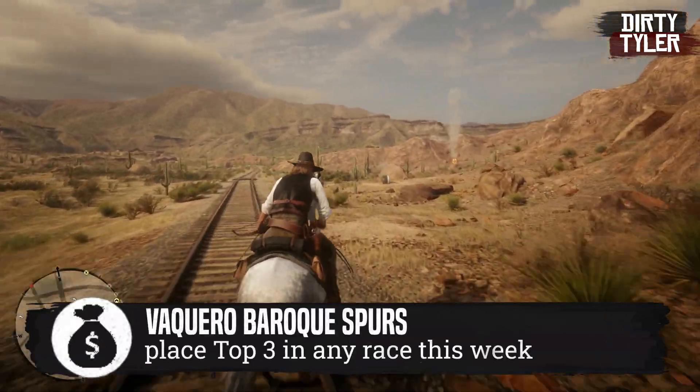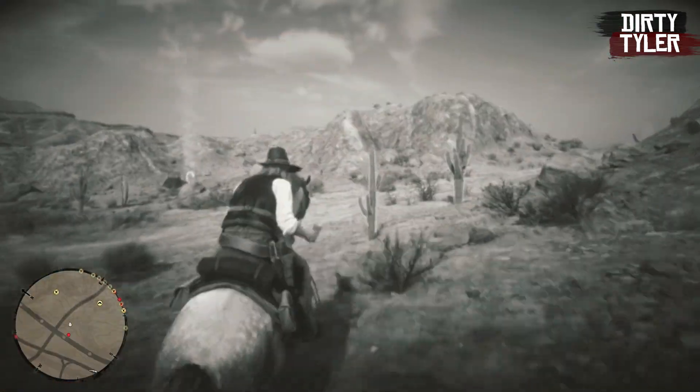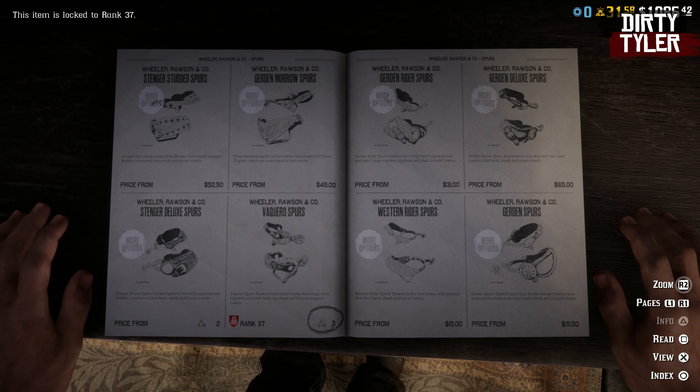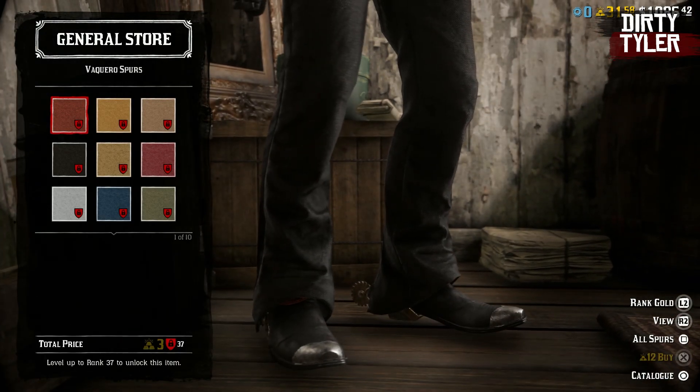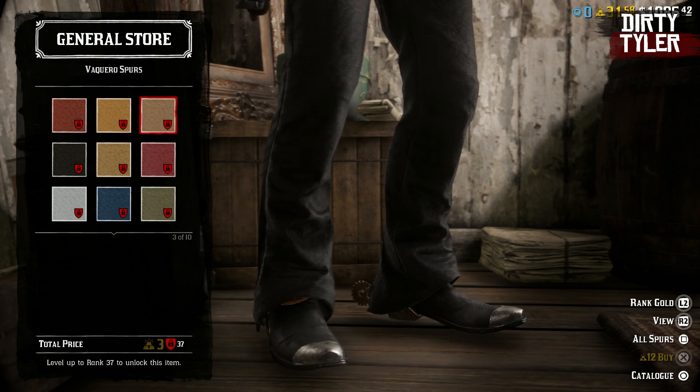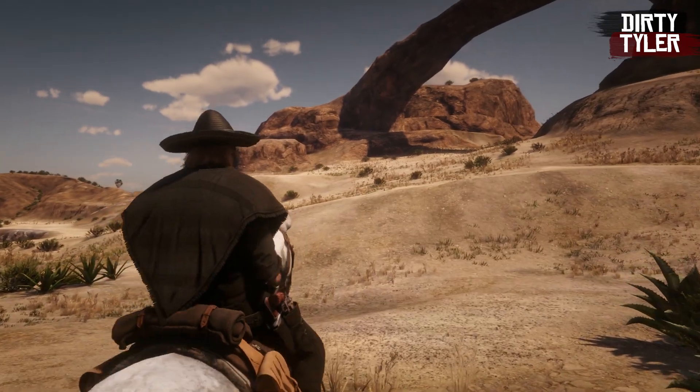Also, anyone who places top three in any races this week will receive a select colorway of the Vasqueiro Baroque Spurs. These cost around three gold bars and are level locked to level 37, so if you are a low level and short on gold, it might be worth trying to get these.